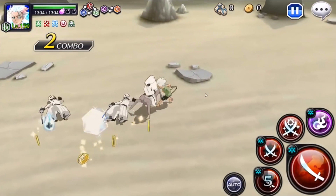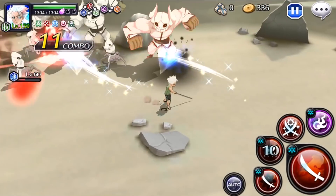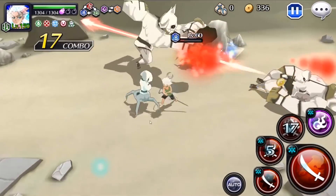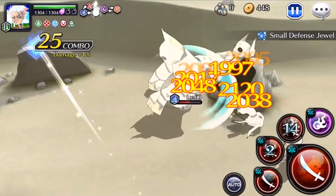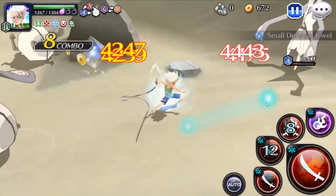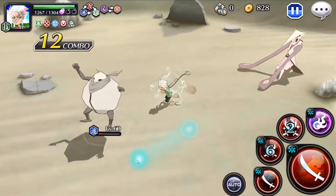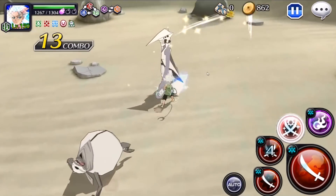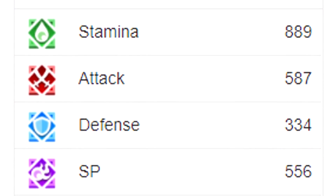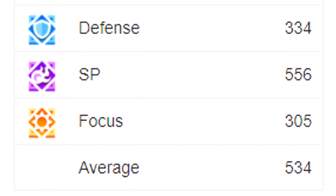Next up we have Swimsuit Toshiro. This one was pretty cool because last year he was released originally on the banner, but this year when we got the swimsuit characters again we actually got him for free, which was really nice of K-Lab. We get orbs and he's actually not a bad option. He has a soul trait of minus 12% recharge time on a strong attack, which is great for spamming strong attacks. He has 587 attack with 556 SP, which are not the greatest.